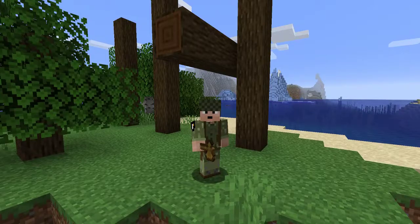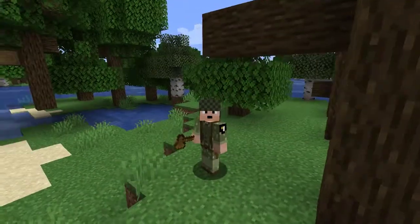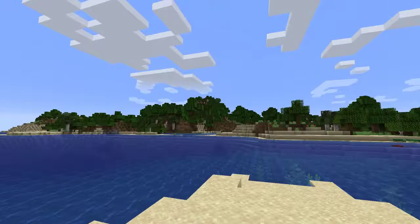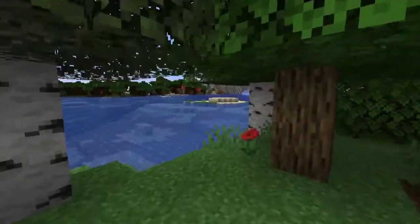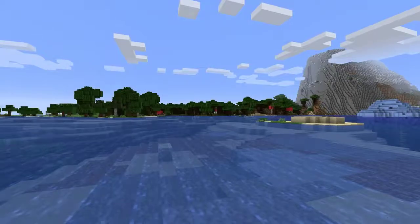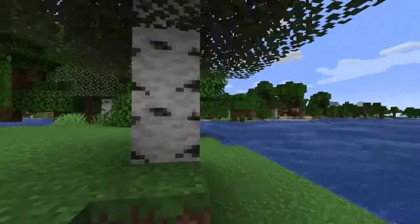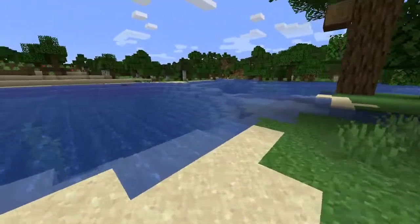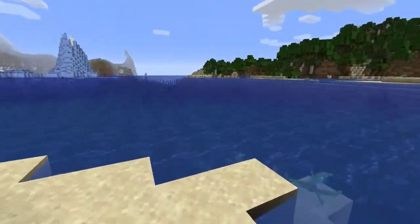Here we are at the future home of our new player base and as you can see it doesn't look like much just yet. This is a really neat seed — you've got icebergs over there, a really cool looking mountain, a birch forest, and a dark oak forest just right over there. You've got the sunken ship and these little islands here. That is actually going to be a sugar cane farm when all is said and done. We've got turtles, fish, sand, clay, kelp — you've got everything you possibly want here.